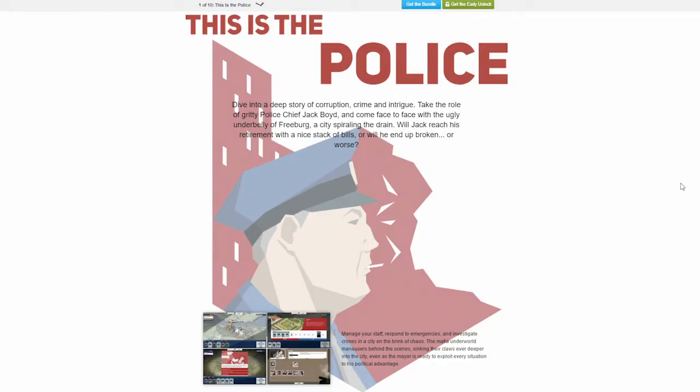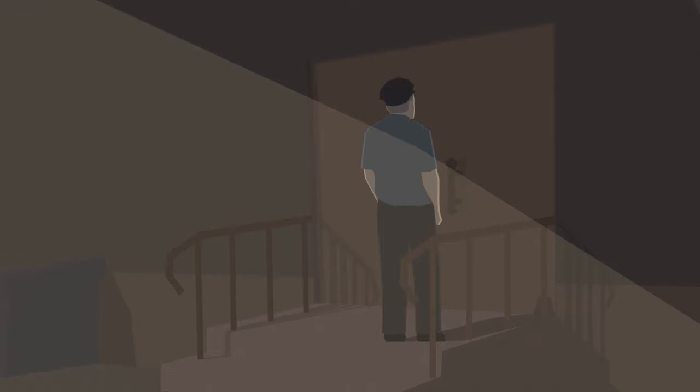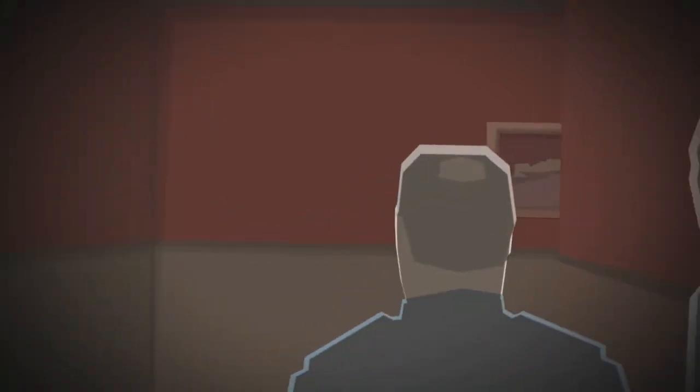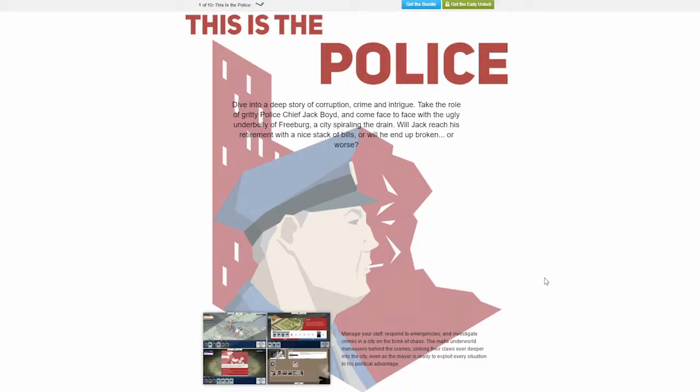First up we have This Is The Police. Dive into the deep story of corruption, crime and intrigue. Take the role of gritty police chief Jack Boyd and come face to face with the ugly underbelly of Freeburg, a city spiraling the drain. Will Jack reach his retirement with a nice stack of bills or will he end up broken or worse? This is kind of like a resource management game with film noir overtones. You get this map of the city with lighted sections showing where the cops are, where the crimes are, and you have to tell your police little dudes where to go. You have to manage your cases, manage court proceedings. It just looks awesome and seems to have a lot of depth just based on what we can see on the surface.